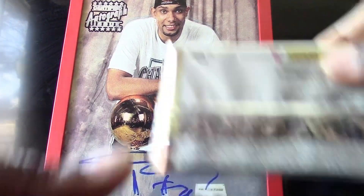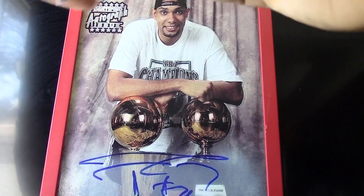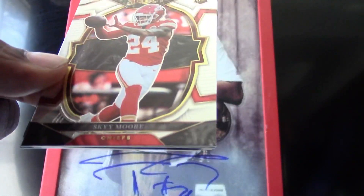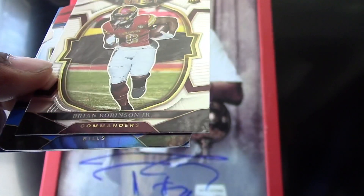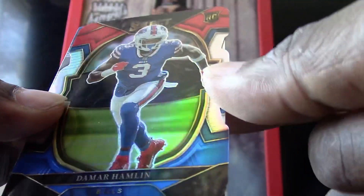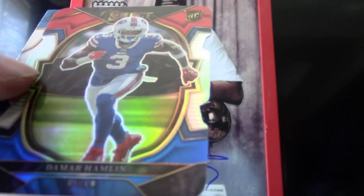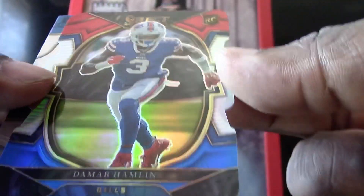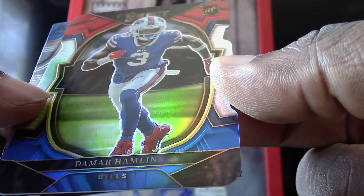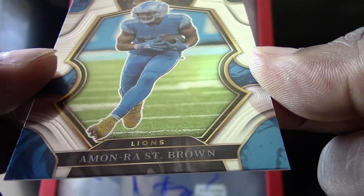I want to mention that you can pull the Zebra and Tiger parallels from Select retail — they also tend to have more numbered cards. We got a Skyy Moore for my Chiefs, a Bryan Robinson Jr. rookie card, and a Damar Hamlin rookie die cut — you guys remember he's the one that collapsed in the game versus the Bengals. Very nice die cut rookie card of his. And we have an Amon-Ra St. Brown.